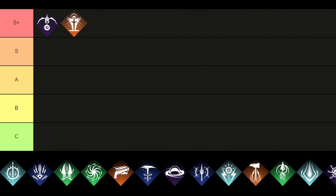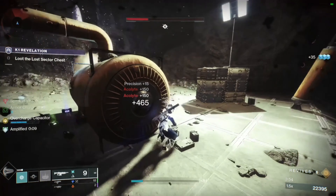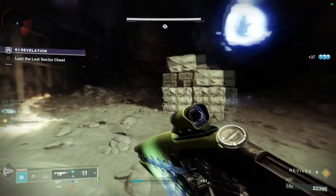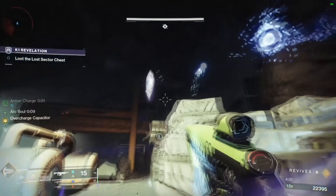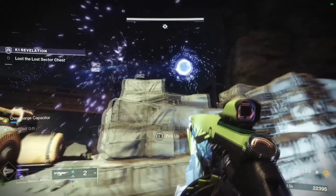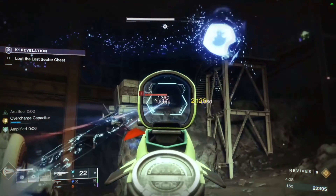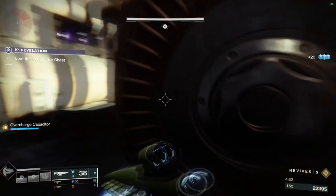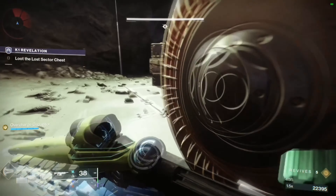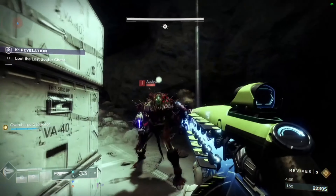For the second subclass we have the Dawnblade, and we will put it right in the S+ tier. The Dawnblade subclass is an excellent choice for newer players because of its straightforward and easy to learn Daybreak super ability. The Well of Radiance ability is also a powerful group ability that can be deployed to deal massive damage to a single target. One of its best aspects is Heat Rises, which will allow you to fire weapons, melee, and throw grenades while gliding. This class encourages players to engage their targets from the sky.